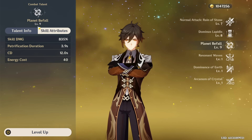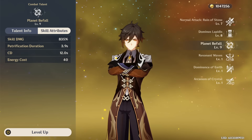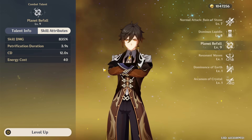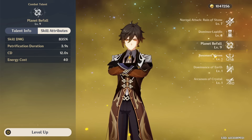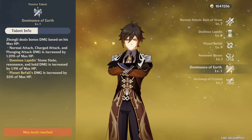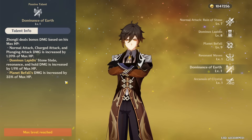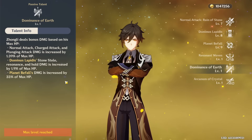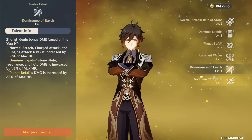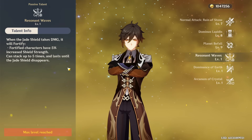The burst cooldown is 12 seconds, which isn't too long, and the energy cost is 40, which is pretty low. However, Zhongli doesn't generate too many particles for himself, so you won't necessarily be spamming this on cooldown unless you're pairing him with another geo character or using something like a Favonius Lance. His passive talents are pretty powerful, notably having nice HP scaling on his entire kit — his normal attack, his skill, and his burst. The burst HP scaling is quite relevant, as even if you're building HP on a shield build with an HP Sands, your burst can still deal a pretty good amount of damage. His other passive just gives you more shield strength whenever your shield takes damage, which can prevent your shield from breaking.